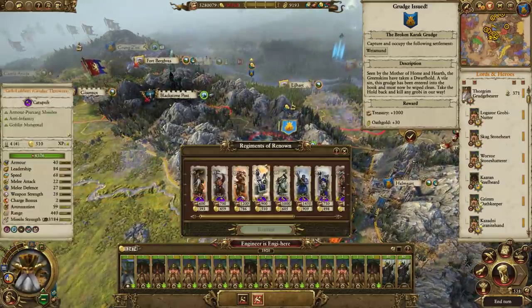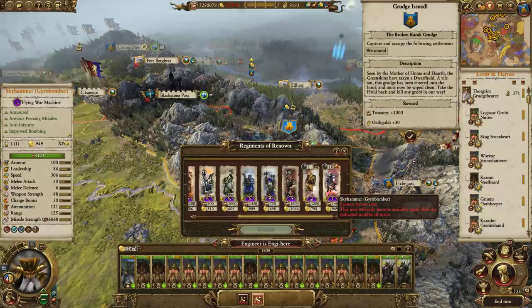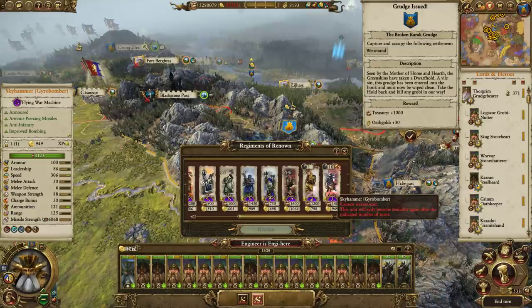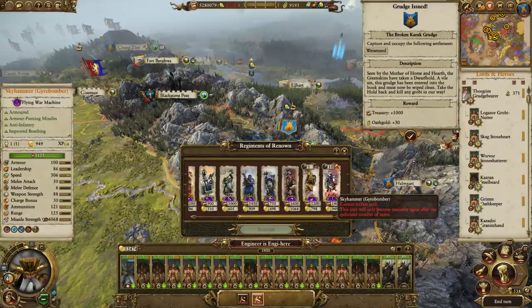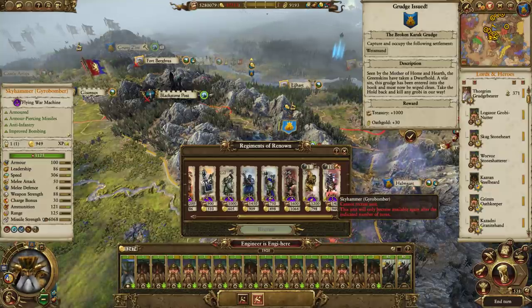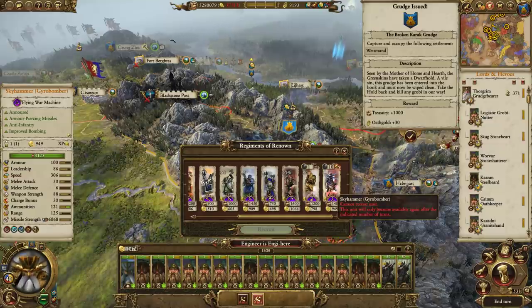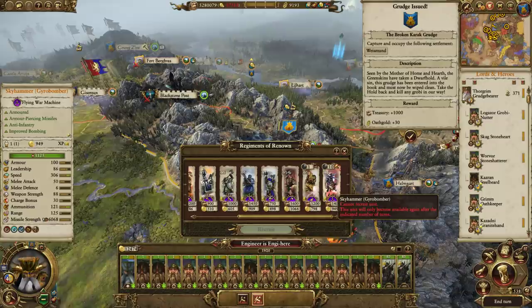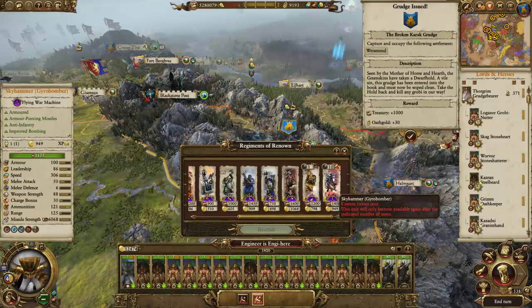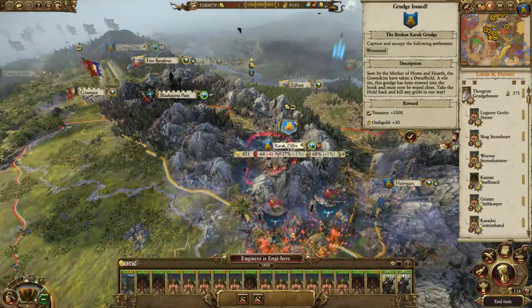I can look at its stats from here - 306 speed. I don't think I've ever seen anything with that kind of speed before, but I don't think it would actually be able to move that fast. Like, if you had a phoenix and that gyro bomber moving from one end of the map to the other, the gyro bomber - if it actually moved at that speed - would be able to go to the other end of the map and back again before the phoenix made one lap. I think its actual speed would be more around 140 to 150.